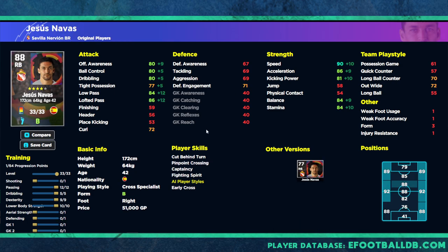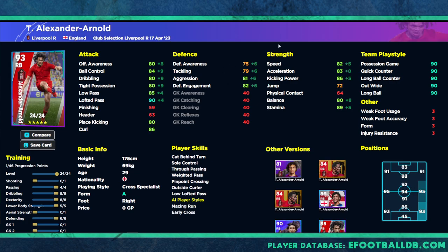For an alternative, I definitely recommend Navas — he's an unbelievable player with pinpoint cross, early cross, and cross specialist as the play style, similar to Trent. He has 90 speed, 86 acceleration, 84 stamina, with low pass and lofted pass a little less than Trent, and less defensive edge. Overall, the two builds are: one more possession-based out wide, and one for quick counter and long ball through the middle with switching balls across to find your target man. Let me know who else you want — I'm working on Diaz, and Fabinho should be up later. Until next time, peace.